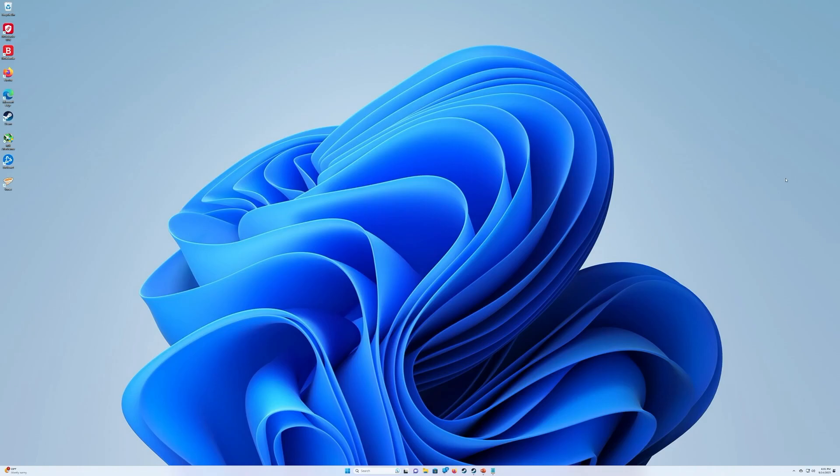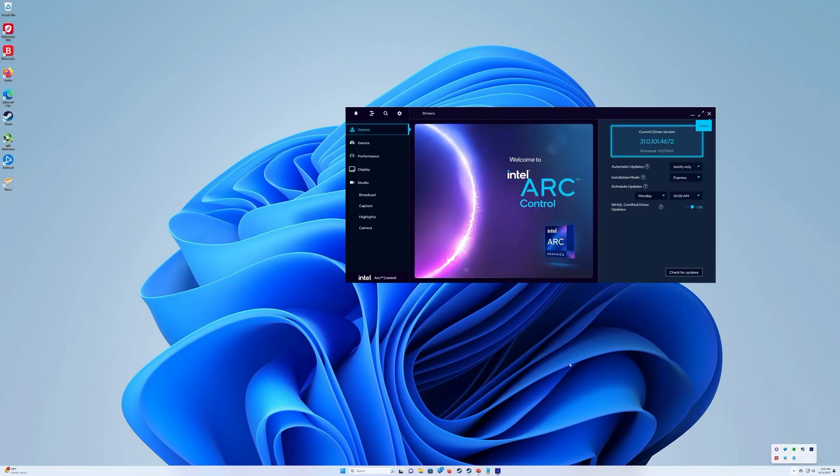To access your Intel Arc software — it's called Intel Arc Control — it's very much the same as getting into Adrenaline or GeForce Experience. Just go to your hidden icons in the system tray, find it, right-click and open the software. This is your welcome screen and it'll have a basic outline of where you might want to go. I'll go ahead and try to check for updates and you'll kind of see what I'm talking about — it's not a big deal, just kind of an annoyance.